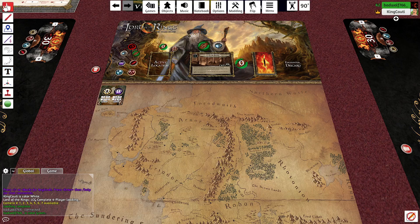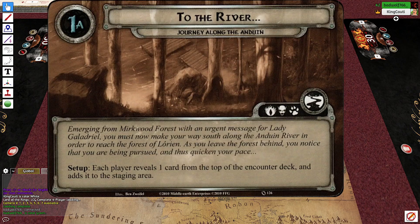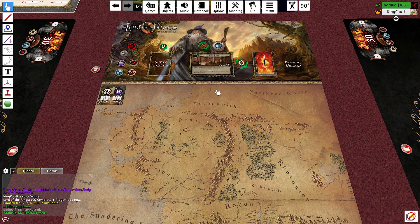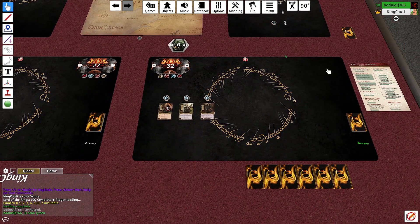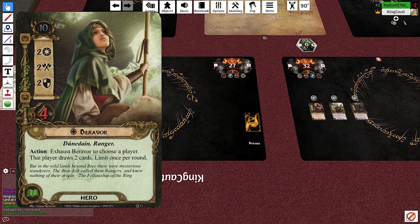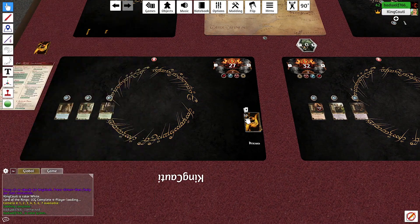Hello everybody, welcome to the next episode in our progression series. Today Brynn and I are journeying along the Anduin. We're doing this progression series where we're only playing with cards available to us. The changes to our decks were very minor — Brynn removed a Blade of Gondolin for a Celebrían's Stone, and I replaced Dúnhere with Bavor of Ore. Those are the only changes.